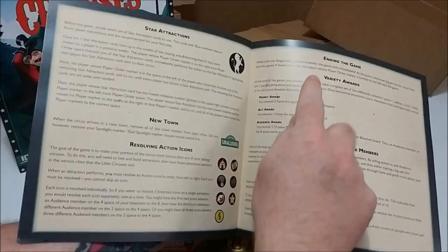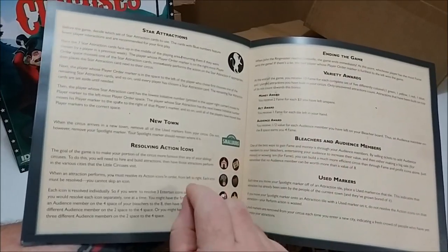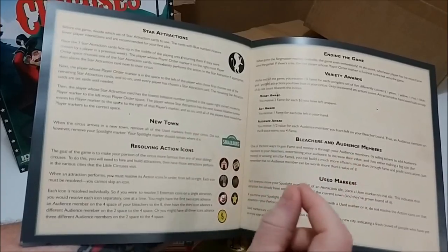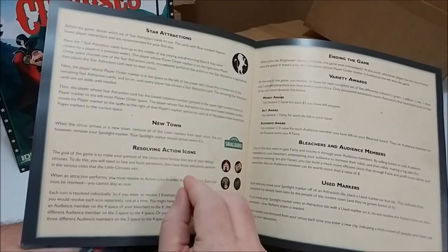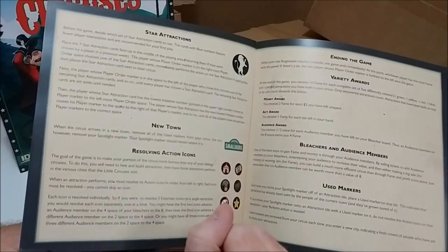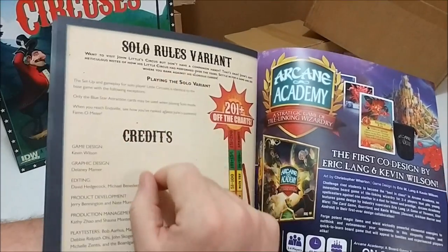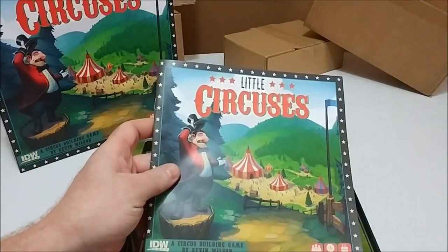By the time you get to page 4, you're ending the game. This indicates a couple of things to me: one, I'm hoping it's very easy to learn, but I'm also hoping that in their word selection and explanation they've been very careful and detailed so I can understand everything and get right to the gameplay. Also, we have a solo rules variant, which I like too. Now let's get a look at what's in the box.